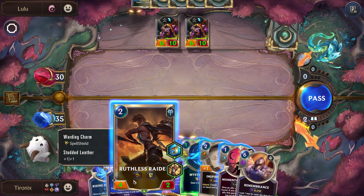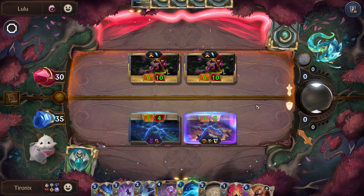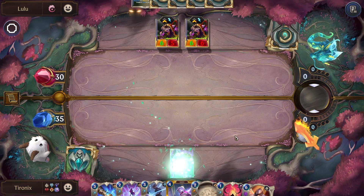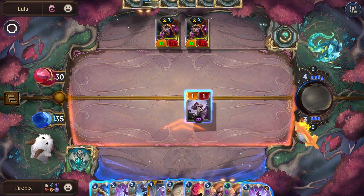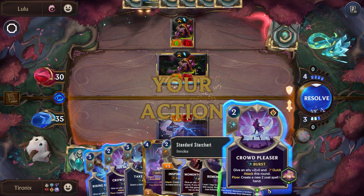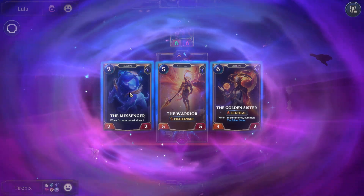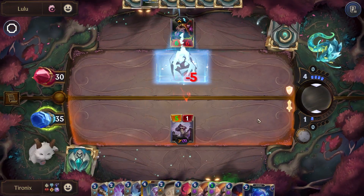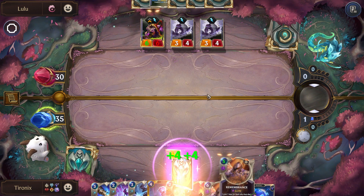They can hit our Nexus, so we'll play the Ruthless Raider just so we have another blocker here. We'll do something a little cheesy — we'll just attack with our Squirrel. They will block with one of their Lulus, and then we'll buff it up to the point where it kills it. Unfortunately, we haven't been able to get our Varus on the board. Those Swirl Squirrels aren't looking too great.